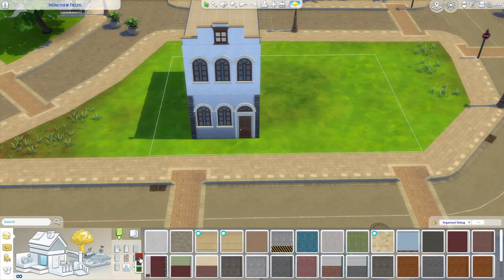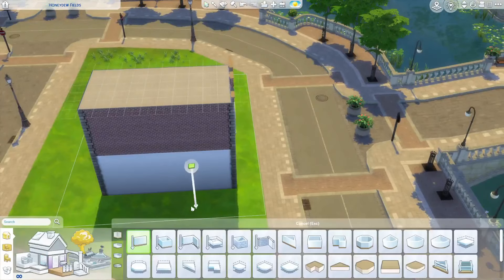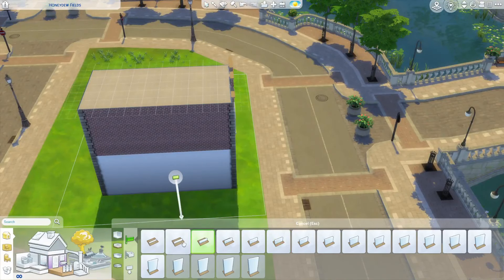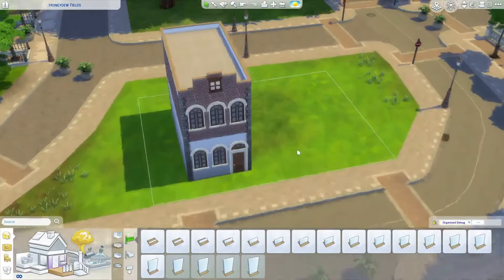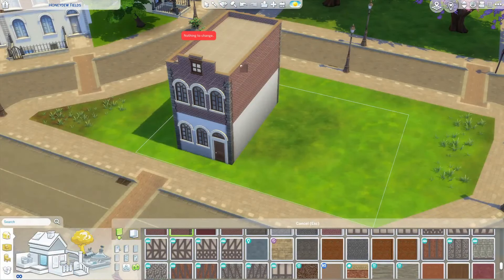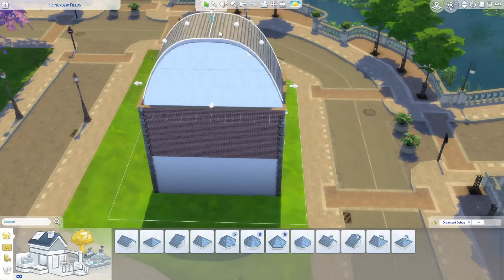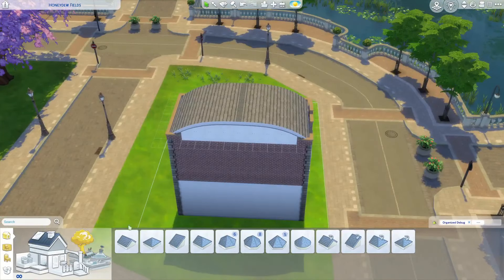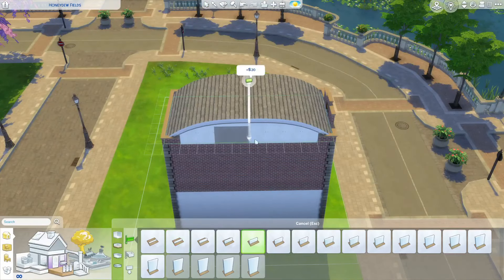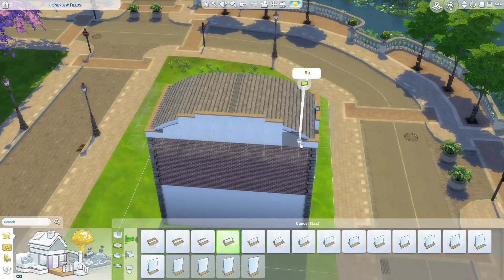These buildings have a sort of cream-colored stone as the first floor and then a red brick as the top floor, and they have a really unique roofline using half walls. The roof is also curved, which is interesting, and it goes all the way down to the lowest medium-low height. On the sides I also did half walls to cover up, in a descending fashion, the edge of that roof.